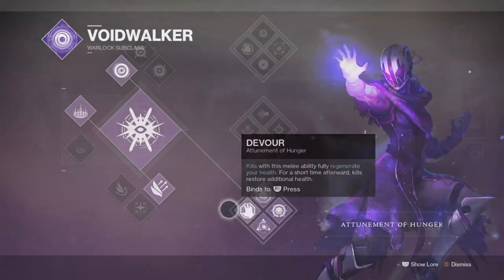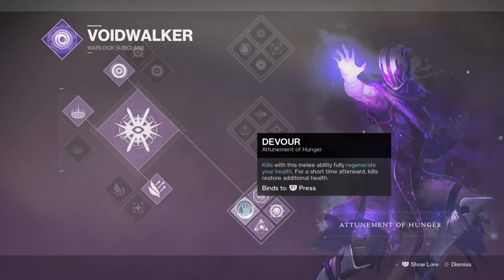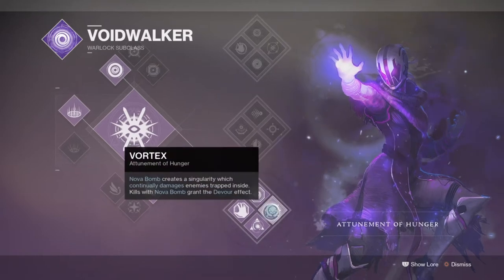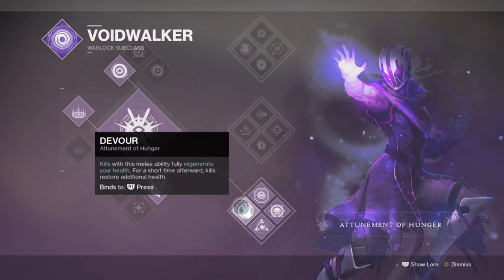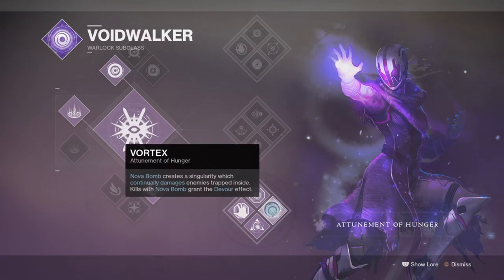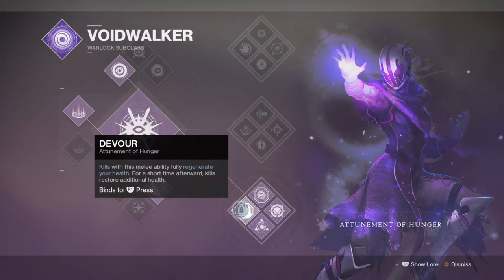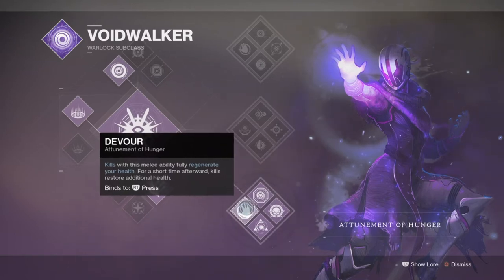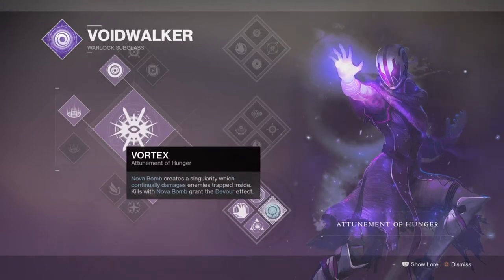The subclass we'll be using is the Attunement of Hunger tree, simply to make full use of the Devour effect for a grenade and Oppressive Darkness setup. Although the Attunement of Chaos would be worthwhile due to the Chaos Accelerant perk having a stronger effect against enemies, the Hunger tree is much more effective for survivability in high-level content. Plus, grenades become a lot more useful when combined with Nezarec's Sin, offering high support and DPS. That said, you can mix up which tree you use depending on the content.